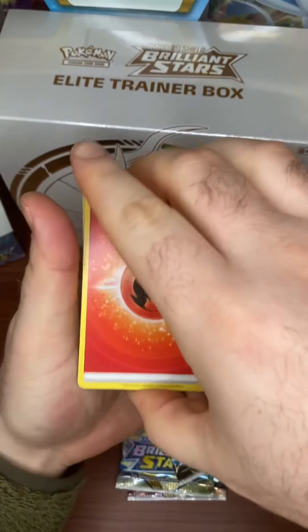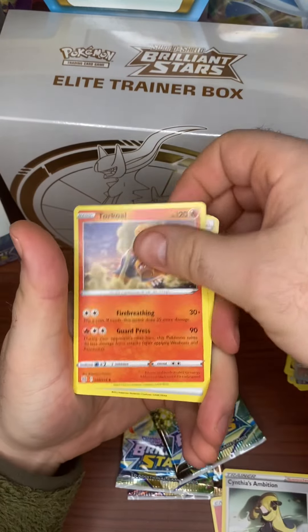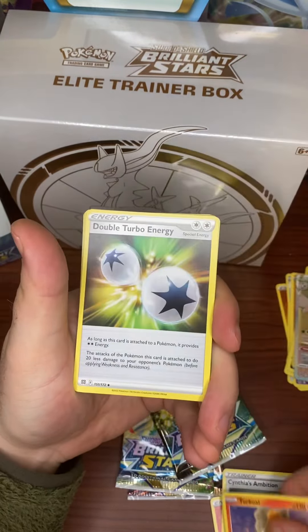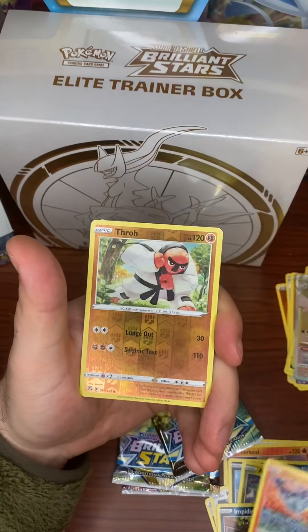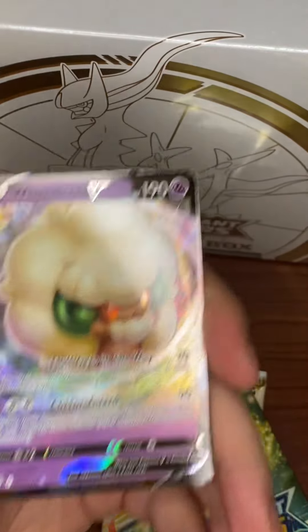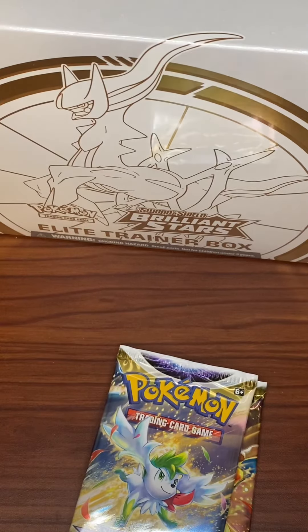Can't say enough good things about this set - I've had a blast opening it. A few of you are interacting, which I appreciate. Just let me know if there's anything else you need me to be doing on the channel, any other openings you'd like me to do. We've got a Whimsicott V - our second hit of the evening. I don't have this card, I don't have any Whimsicott actually. There's also the V-Star, so another new card for the binder. Two out of three packs hitting - we're doing pretty good with three more packs to go.